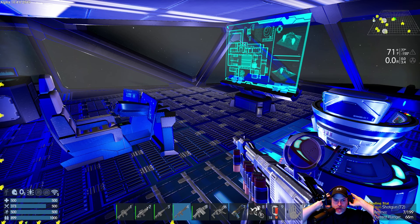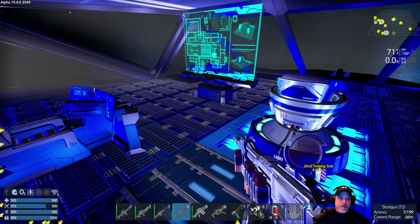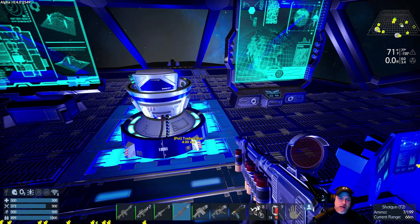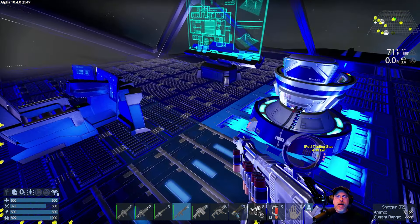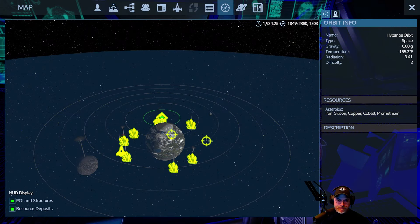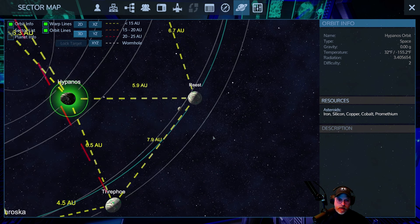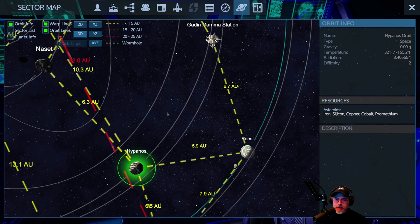Welcome back everybody to Imperion Galactic Survival Alpha 10.4. I'm an old guy gaming and in this episode we are going to set up our H2O processing plant. I want to do this on an ice world just because it's easier to set it up on the ice than it is in the water.